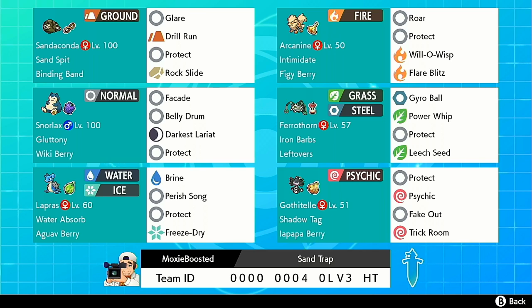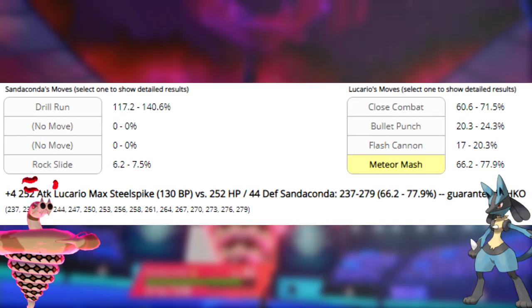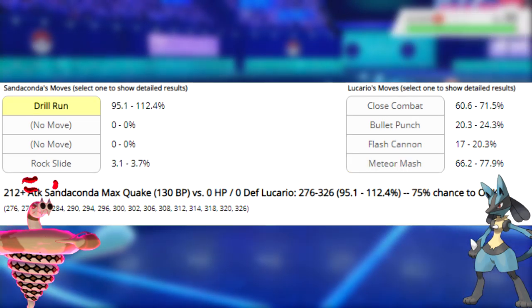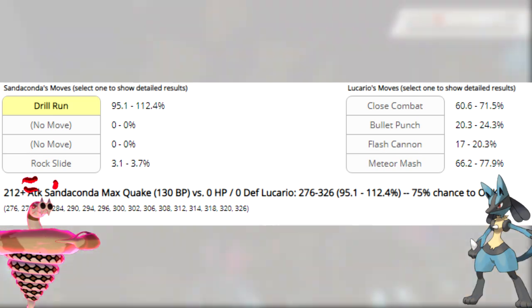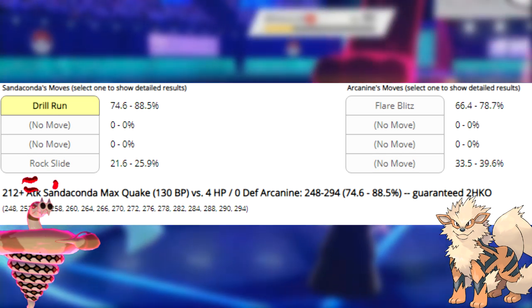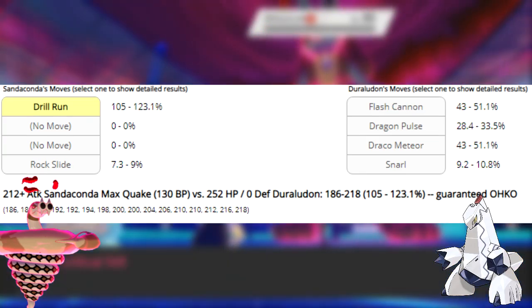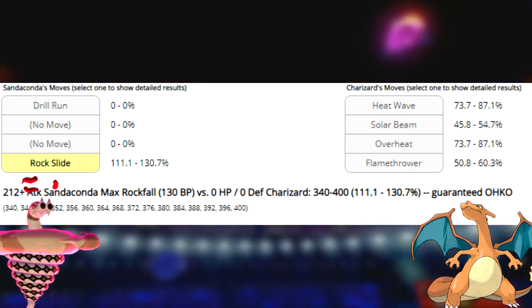Sandaconda is specifically EV'd to counter Beat Up Whimsicott and Justified Lucario or Arcanine. Plus-4 max Attack Jolly Lucario's Close Combat will only do 71% maximum to Sandaconda, and its plus-4 max Skill Strike from Meteor Mash will only do 77.9% maximum. This means Sandaconda will always win this encounter because G-Max Sandblast has a 75% chance to one-hit KO Dynamax Lucario, and if Lucario survives the hit, sandstorm damage will guarantee the KO at end of turn. A similar calculation applies to Justified Arcanine, which only does 91.6% maximum with Max Flare off Adamant max Attack Flare Blitz. G-Max Sandblast does 88.5% maximum to the Dynamaxed Arcanine, meaning you can guarantee it goes down by clicking Max Guard on the following turn. Other Pokemon that drop to G-Max Sandblast include non-Dynamaxed max HP Duraludon and Tyranitar.